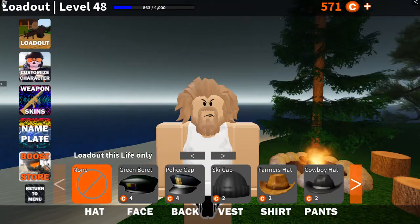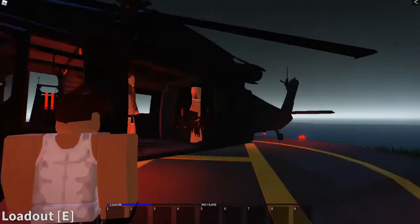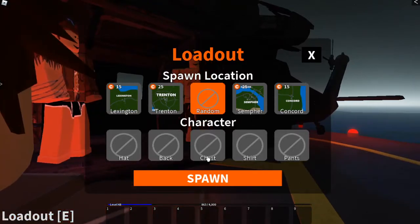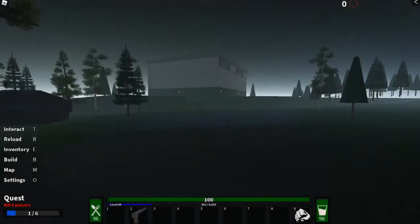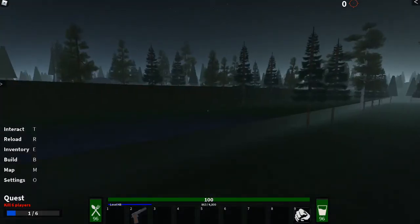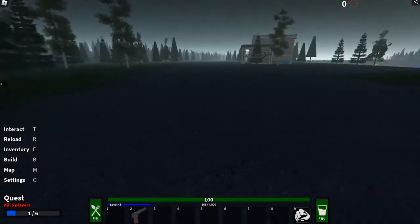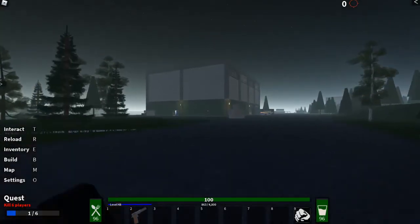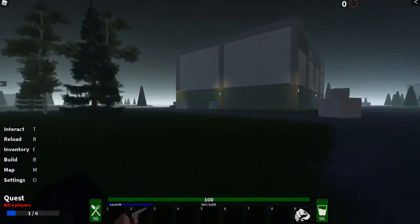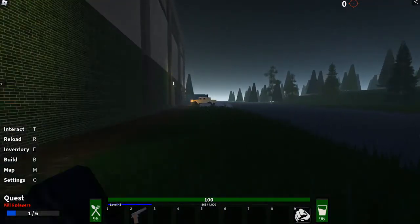I'm going to turn my sound back on so you guys can hear what's going on. We're going to go random and see where we get spawned. It is night time and we are at the crossing between Sanford and the warehouses. It takes a little bit for your character to load the graphics and get situated. There's a guy down there and a Humvee right here — someone's obviously pulled up here. I'm going to go loot this Humvee.